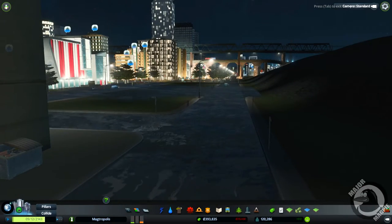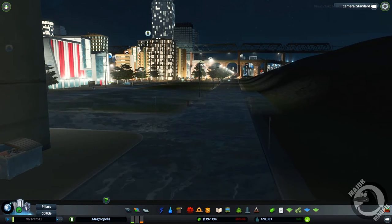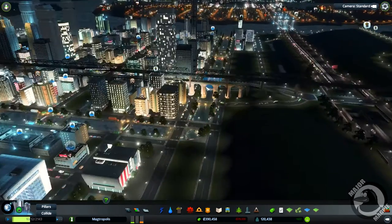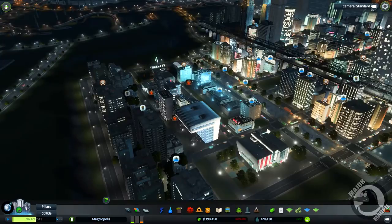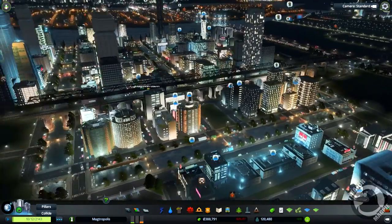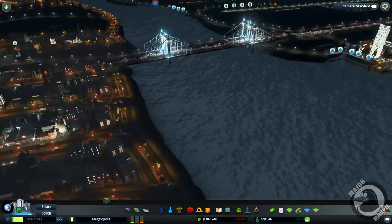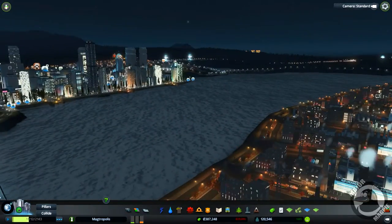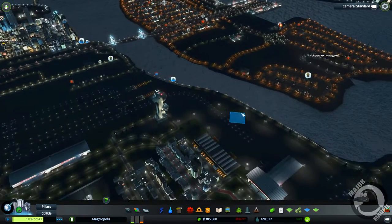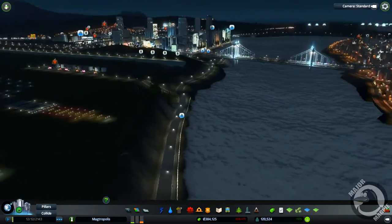Our water-related issues are continuing. The canal has burst its banks. The water is everywhere. This is from last episode when we moved our dam — it's having a serious knock-on effect right across the city. It's just starting to subside now. Water is getting everywhere where water can get.